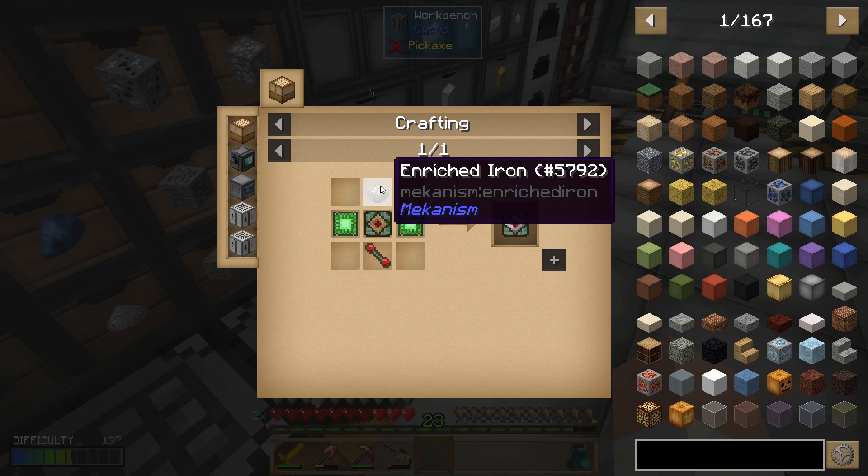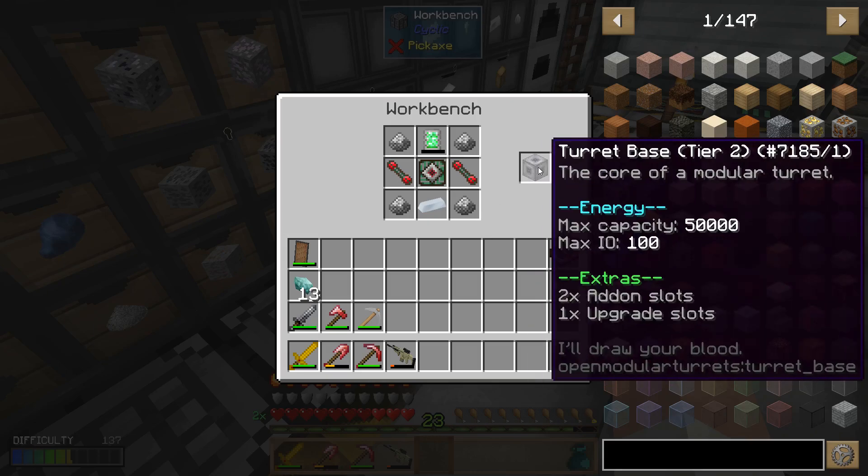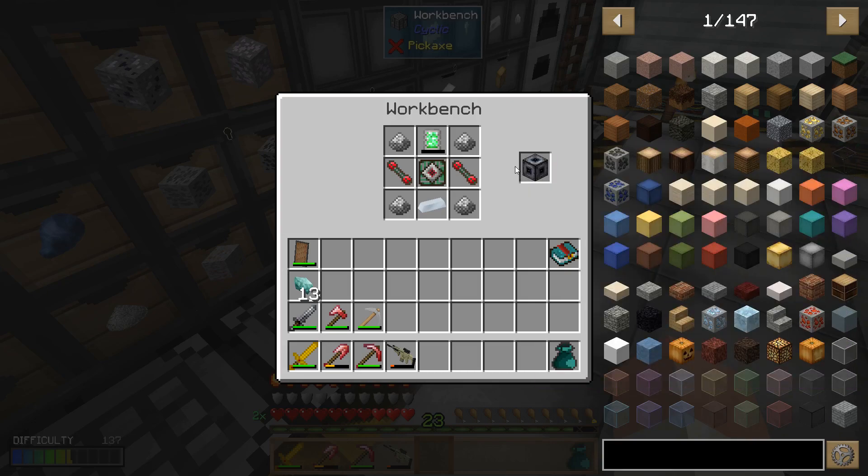Enriched iron. These are Mekanism-based, so you can't really get into the open modular turrets until you get into the high-tech stuff — being able to do Mekanism things. That's mainly because that's the tech mod it recognizes that we have, and so it automatically adjusts its recipes to use Mekanism stuff.